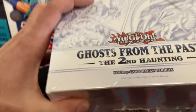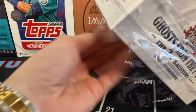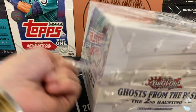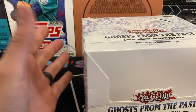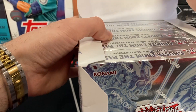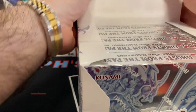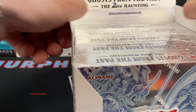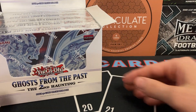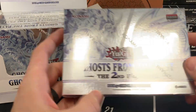I don't do a lot of openings here on the channel, let alone Yu-Gi-Oh openings, but this is something I'm very excited to bring you guys. I'm a huge proponent of having fun while you rip, and Yu-Gi-Oh is definitely something I thoroughly enjoy — I always have and always will. So hunting for a super duper rare ghost rare is going to be an absolute blast. Let's start with the front box. You get four five-card packs per box.